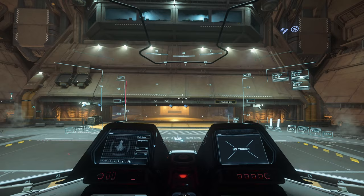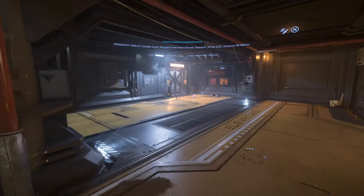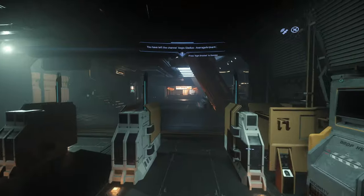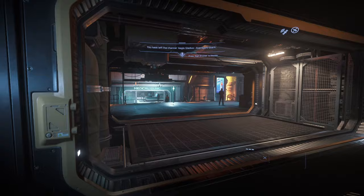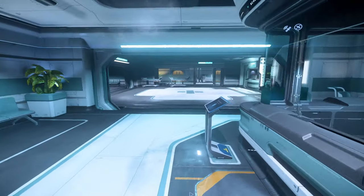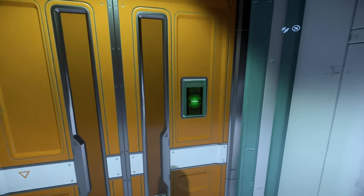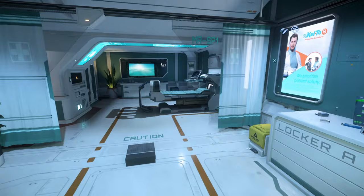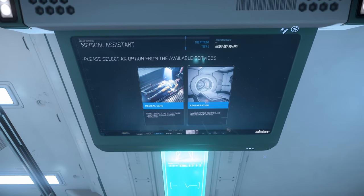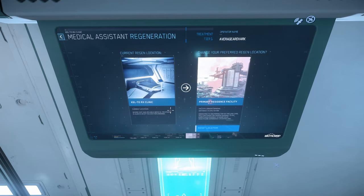Alright, I'll walk you through how to get to the med bay at Port Tressler. You've landed in the hangar — get out of your ship, walk over to the hangar elevators and get yourself up to the main lobby. Once you're there, walk straight through past the terminals, take a left and it's right there in the medical clinic. Request patient check-in at the terminal and it'll give you an assigned room. Find that room, walk inside, lay on the bed and select the option to manage regeneration. Select the station med clinic and if it has been done properly, your respawn location will now say current location. Now if you log off or die, it will respawn you at the station.